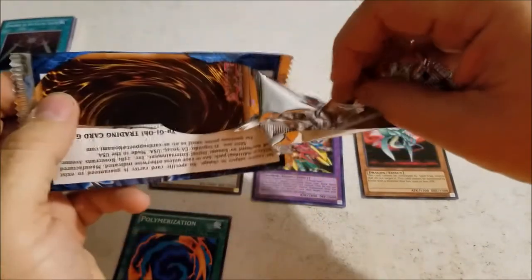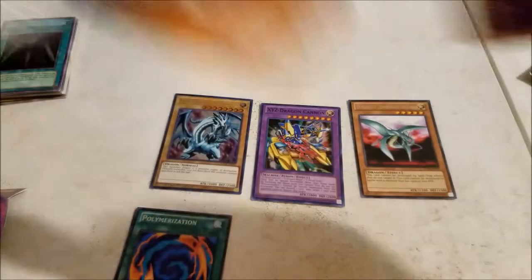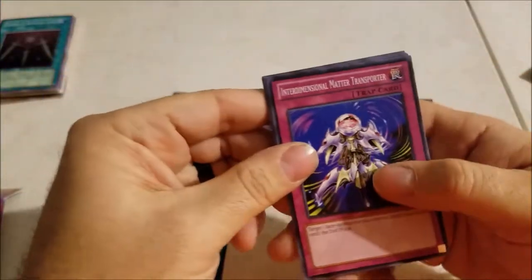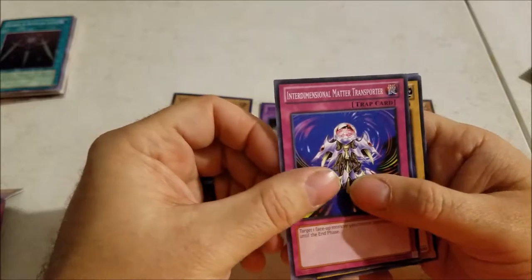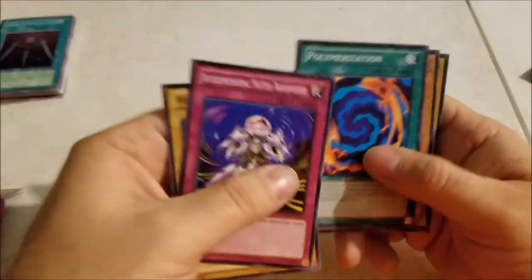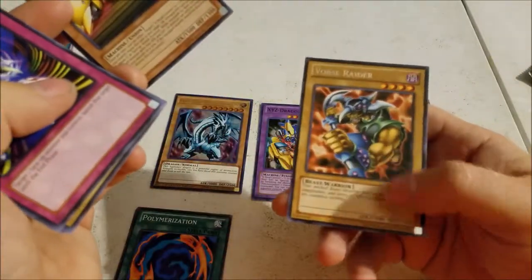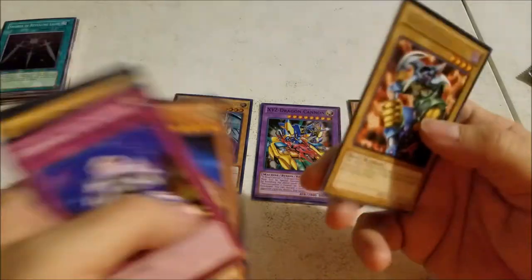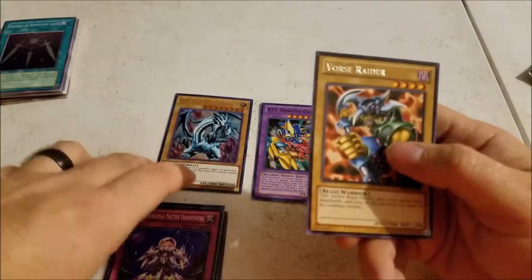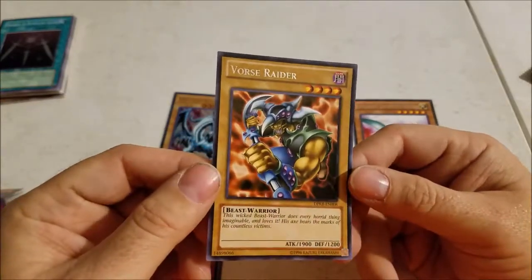I get excited when I see things like that. The curse of the corner — I can't break it. Okay, Interdimensional Matter Transporter, Giant, another Polymerization. Metal Tank, Force Raider — wow. And those tournament packs.